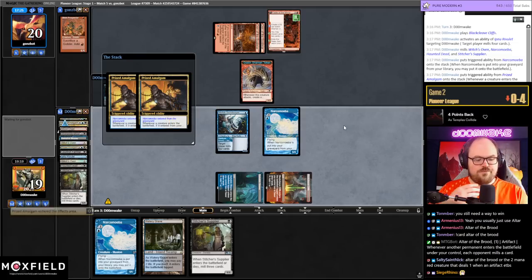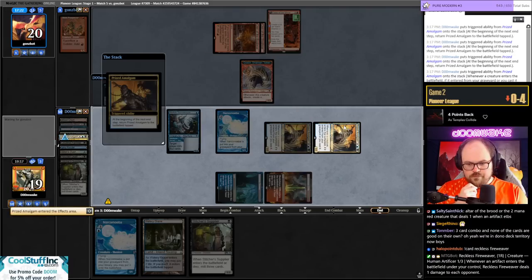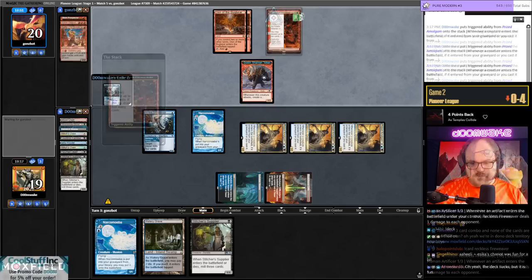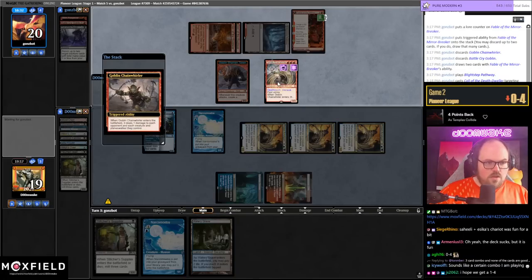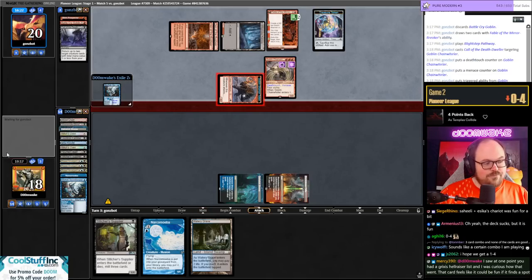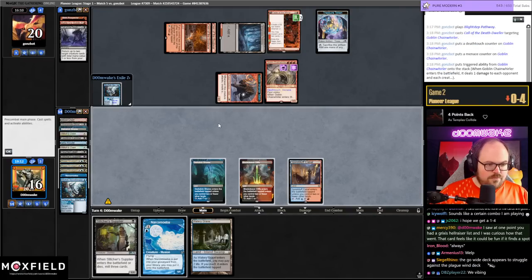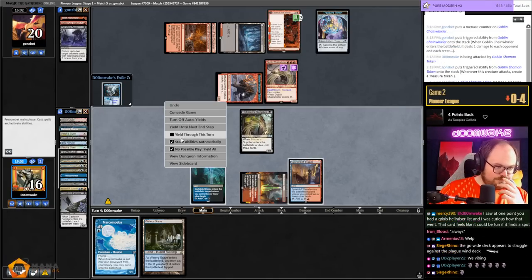Turn to Fable — let him cook. Surely I will mill the Creeping Chill this turn. That's pretty good too — gets three Amalgams. Your turn. We're cooking — turn three, three threes. Not a bad turn three. Imagine casting a Fable on turn three when you could just put three Prized Amalgams into play — couldn't be me. Block — oh four, we're having a good time though, that's all that matters.